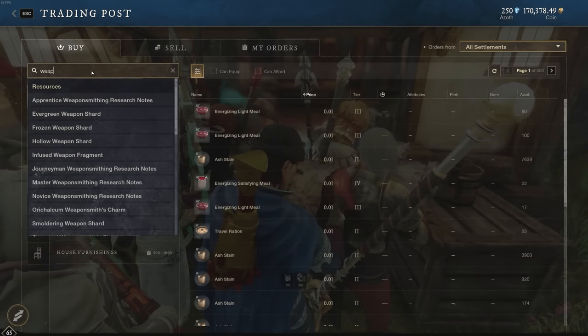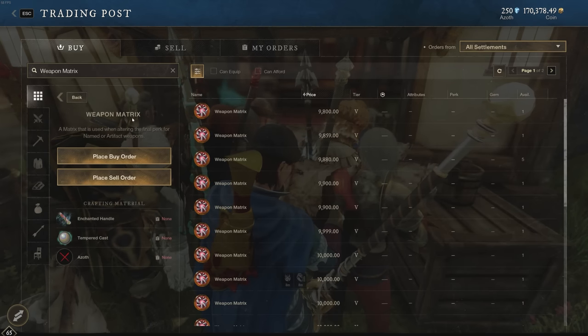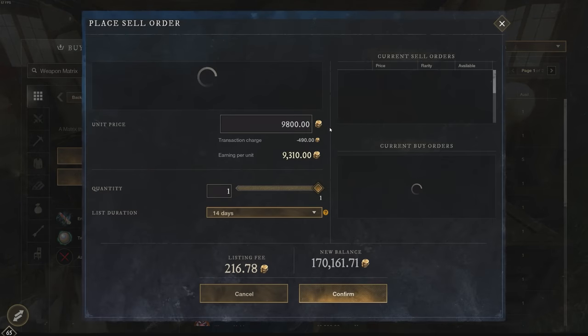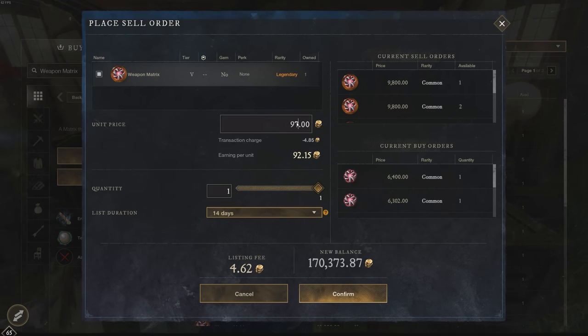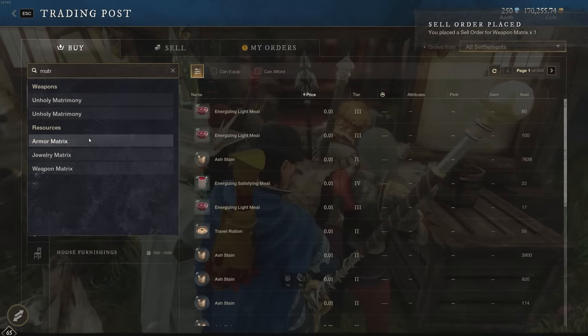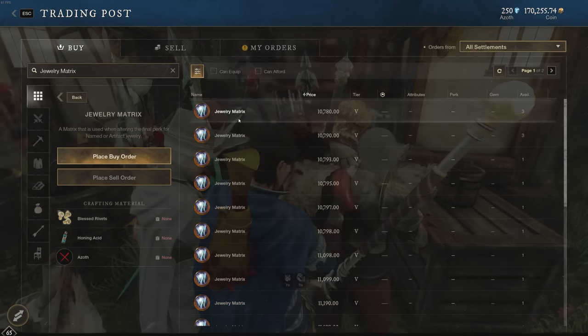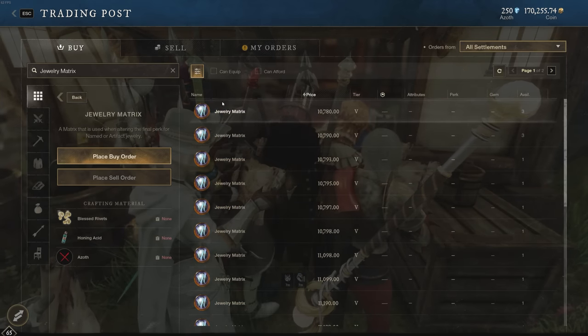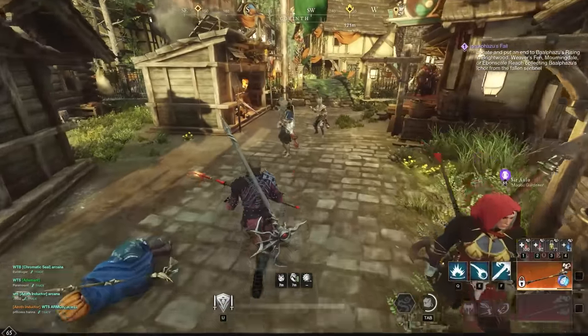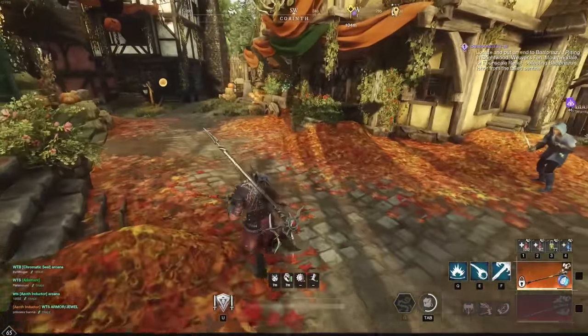You can also pick up the Tempered Cast in-game through other means. I'll go sell that now — searching for weapon matrix — and that's 9,800. It's still a good profit and it'll depend on the Gypsum Orbs you get. There are also other matrices: an armor matrix at 6,000 and a jewelry matrix at 10,000 right now, which is very good. I'd highly recommend doing the earring trick though — it's working very well and I'm still making money with it.